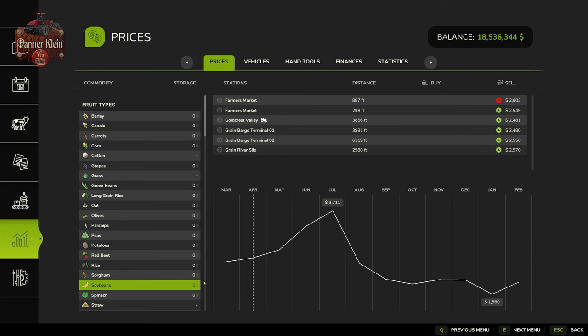Looking at our prices screen, we have an average high of $3,711 — again on easy economy — per 1,000 liters, and an average low of $1,560 per 1,000 liters on easy economy. So quite the swing from best price to worst price. And our harvest time period of October and November sadly is right around the worst time to sell your crop.